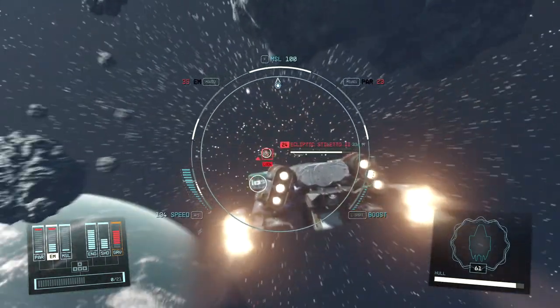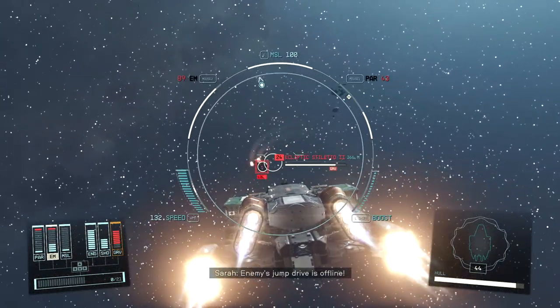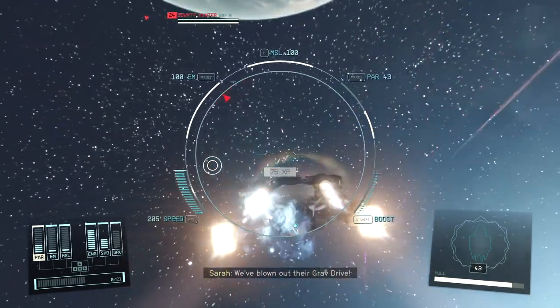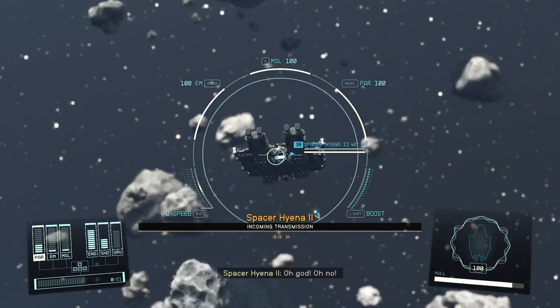Trying to disable their systems exposes us to their firepower, so you should only try to disable ships when there's only one left. A couple of bounty hunters are easy pickings for us.